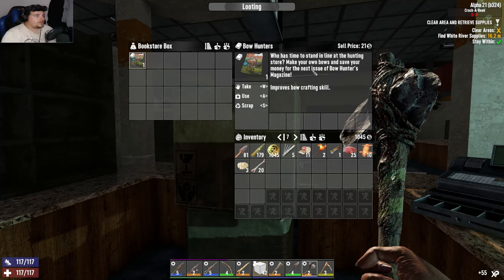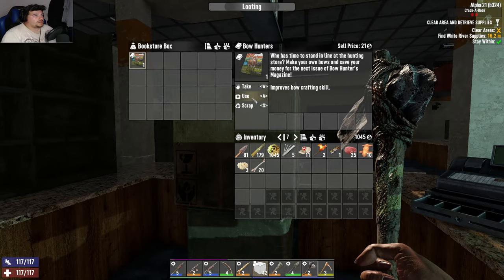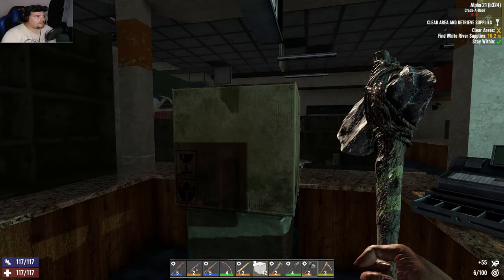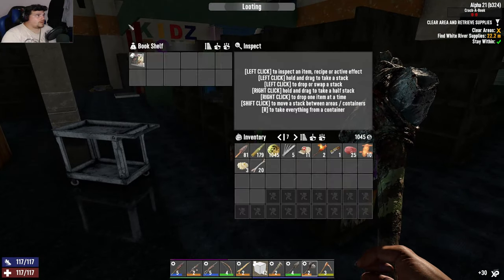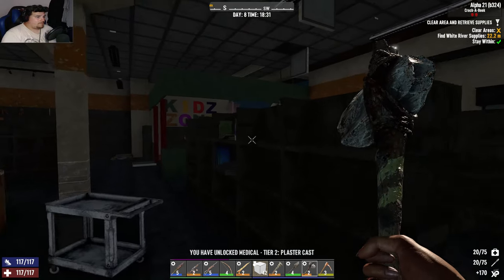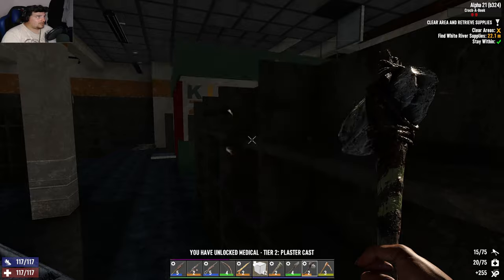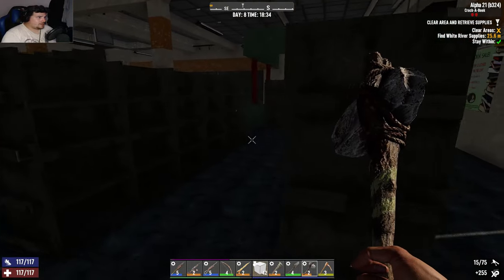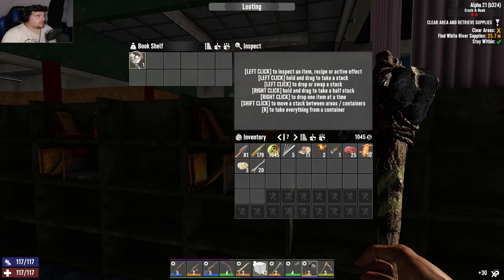Urban Combat — sneaking over trash makes no sound, that's a very good book. Make your own bows to save money — nice, I am using bows. Medical — I can make plastic casts now. Electrical traps. I need to move on, time's getting on.